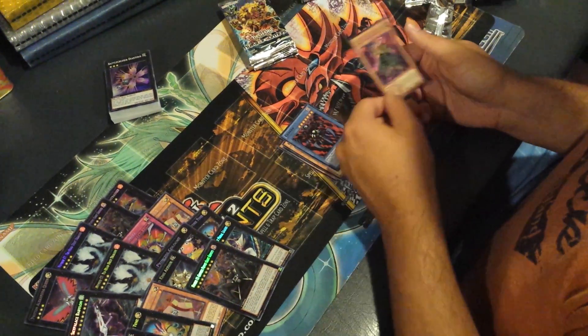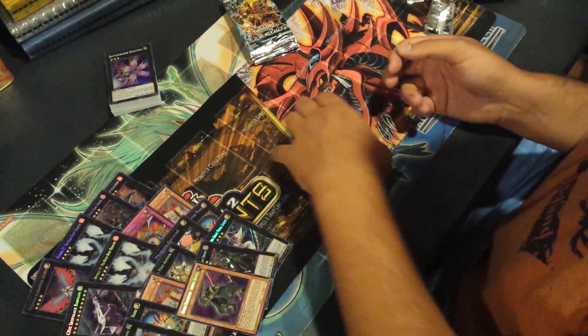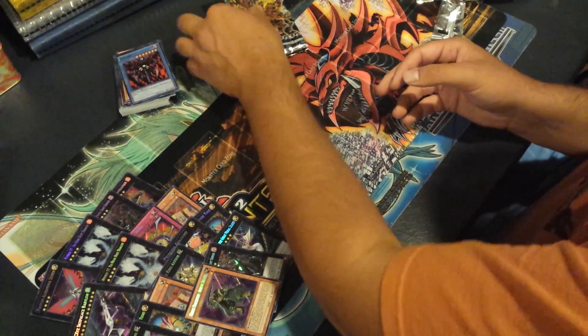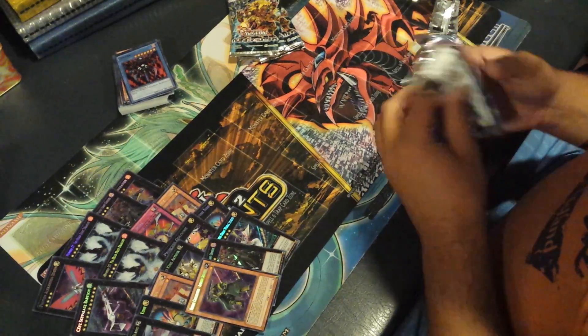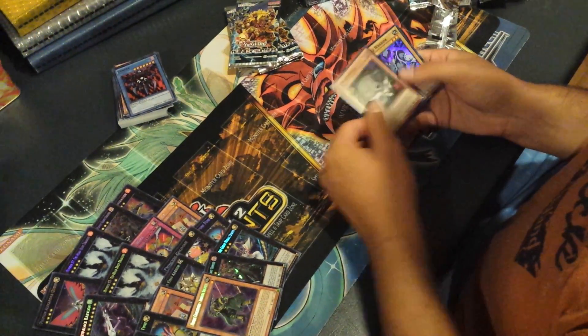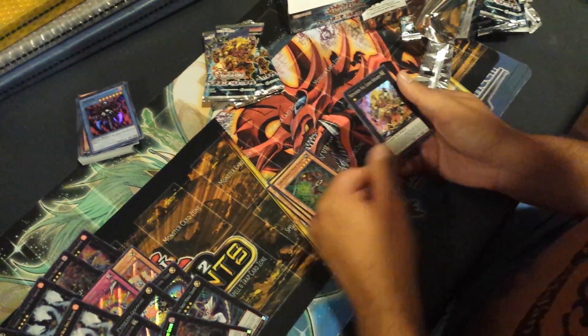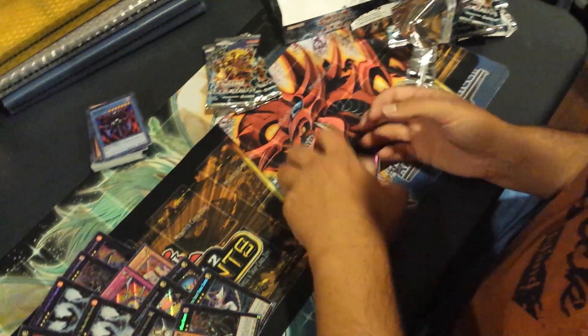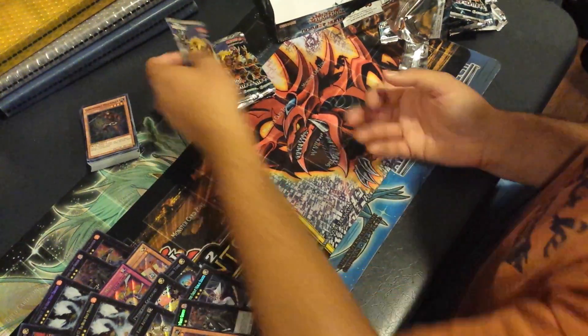Oh, here's a card I haven't gotten yet — Challenger Ambush Soldier, you know he would come eventually. Zombra — that's that zombie level two card that's a reprint over here. And Number 54, Lionheart. That's pretty cool. I actually pulled him yesterday, but I don't have one of him yet, so that is really okay with me.